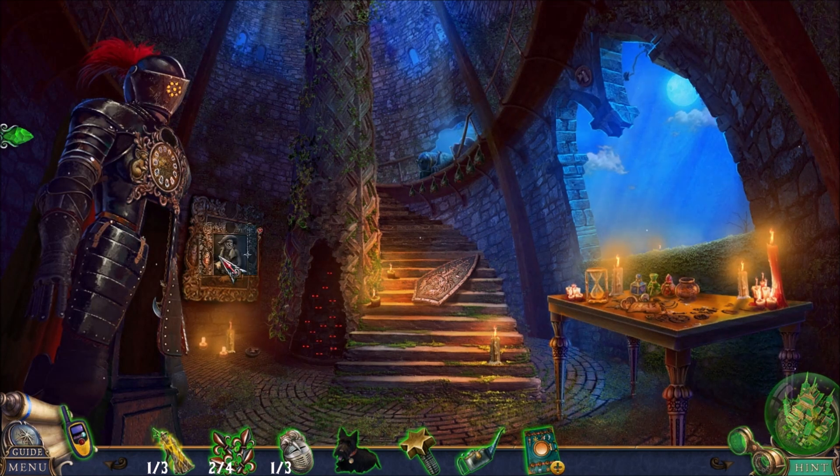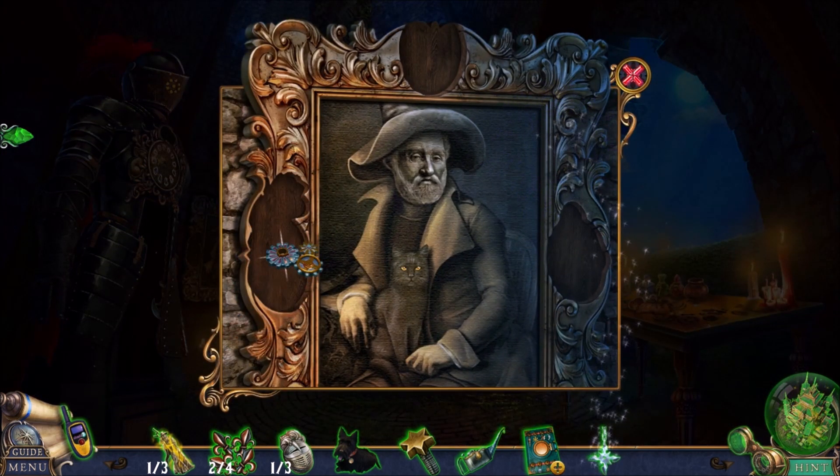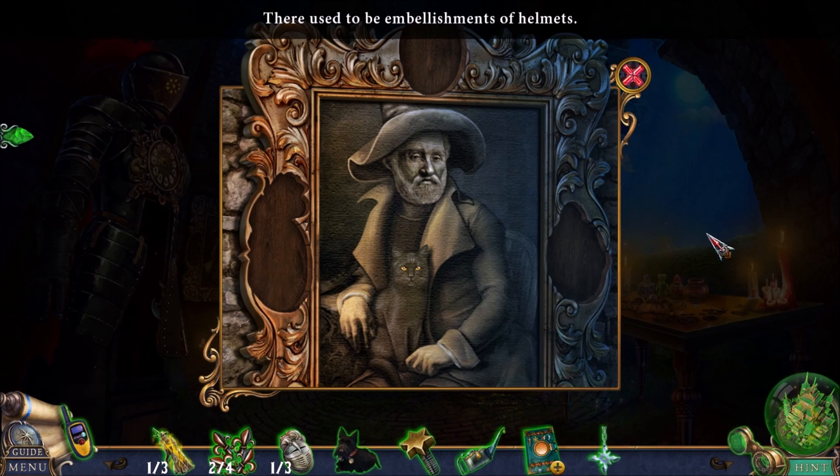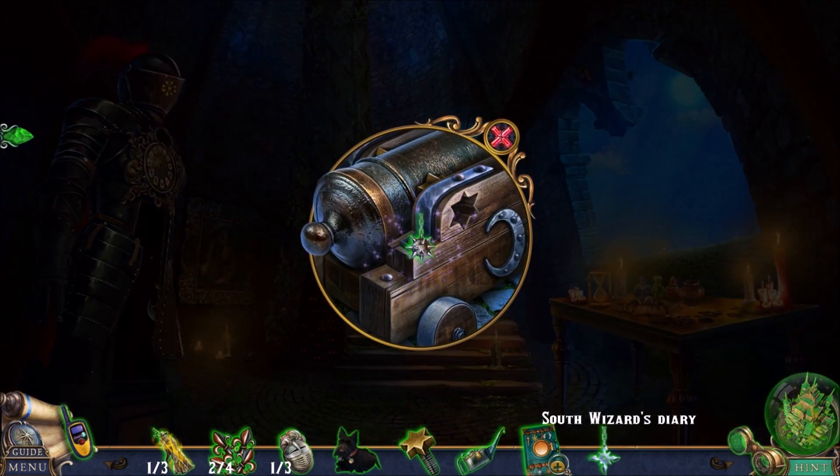Where are the weights? We need some sort of weights here. Oh, that's the wizard and his cat. I did like the cat — the cat was nice. I just don't want all those rats there. I'm sorry.